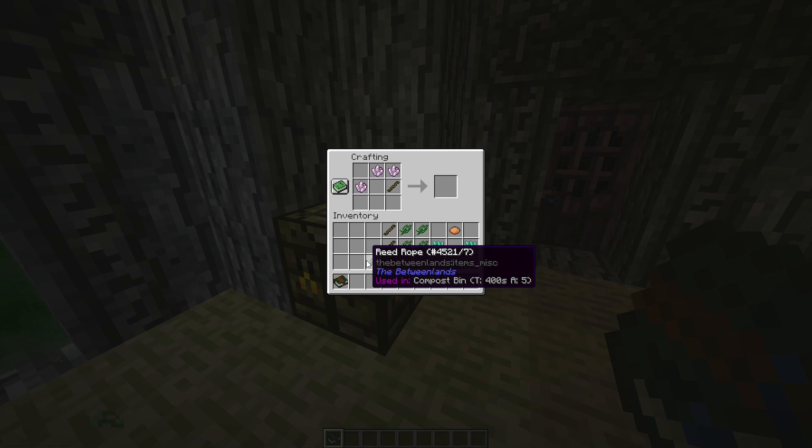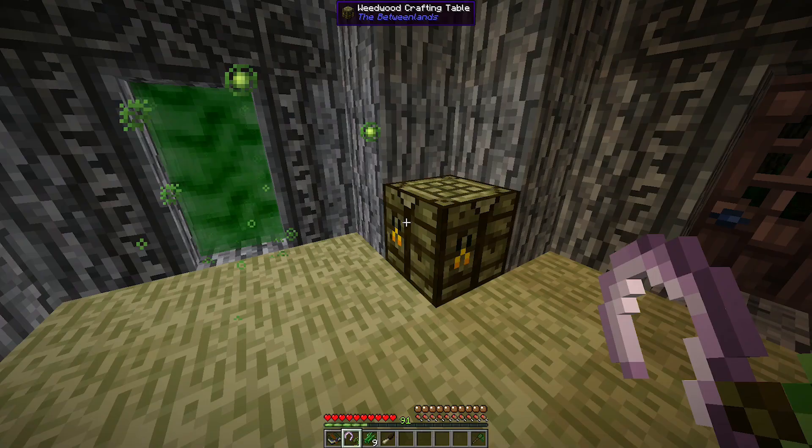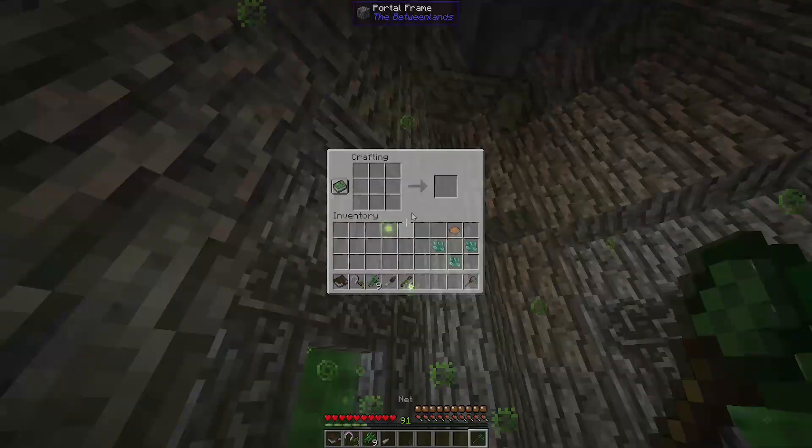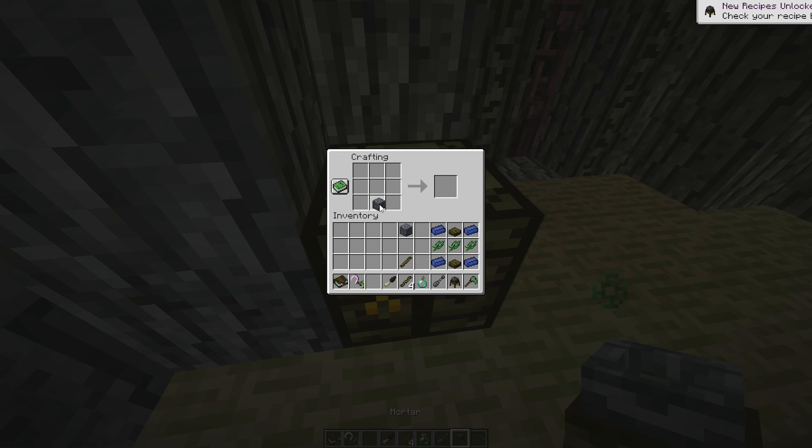You'll also need a sickle, which is crafted with a weedwood stick, reed rope, and valonite shard, and you'll use this item to harvest plants. Then you'll need a net, which is crafted with weedwood sticks and reed rope, and it is used to capture geckos for testing. And then you'll need some dendrofist vials, which are crafted with dendrofist and solid rubber, and these store infusions and aspect vials.